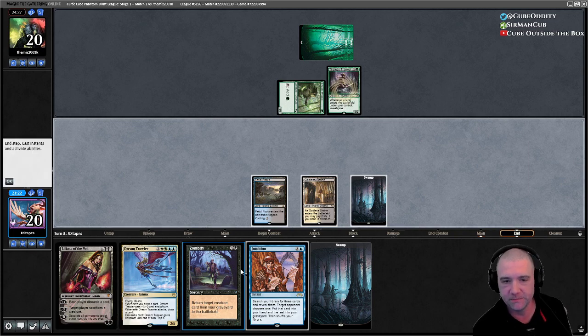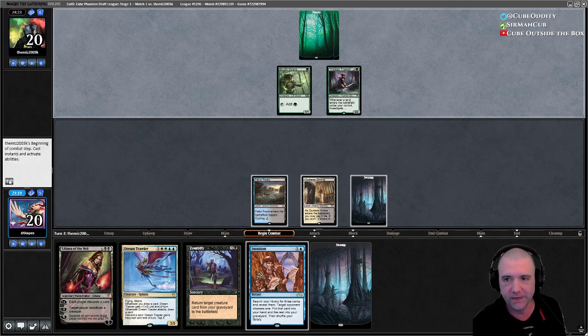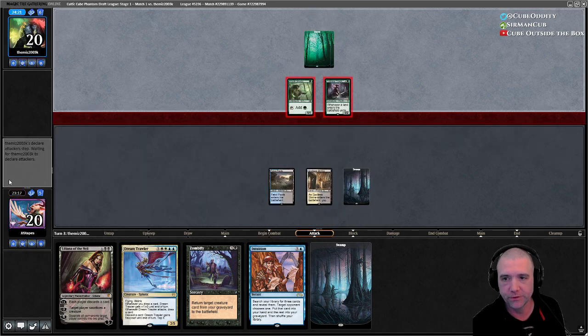Intuition is instant speed so I'm going to give them that and just put three fatties out and let them pick which one they want to see reanimated. They're going to dome us for four — okay, so they're not using their dork. I also like the green matchup here even if they have another color going.